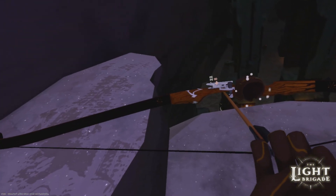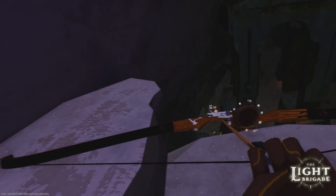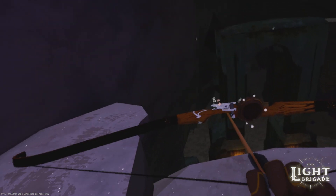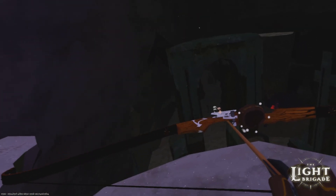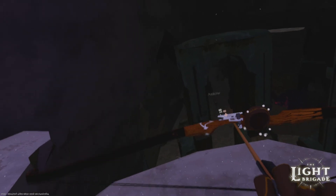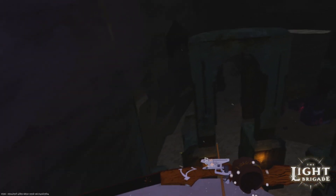The throwing knife doesn't have a homing feature in the target range, but when you get into an actual run and you throw it close enough to the enemy — whether it be a wolf or a shadow creature — it will home to them and hit them. It does quite a bit of damage, and the thing I don't like is that I wish you were able to pick it back up after you use it. Every time I throw my throwing knife, I never see it again, or it's in the floor and I just can never find it. Similar thing with the bow and arrow itself.